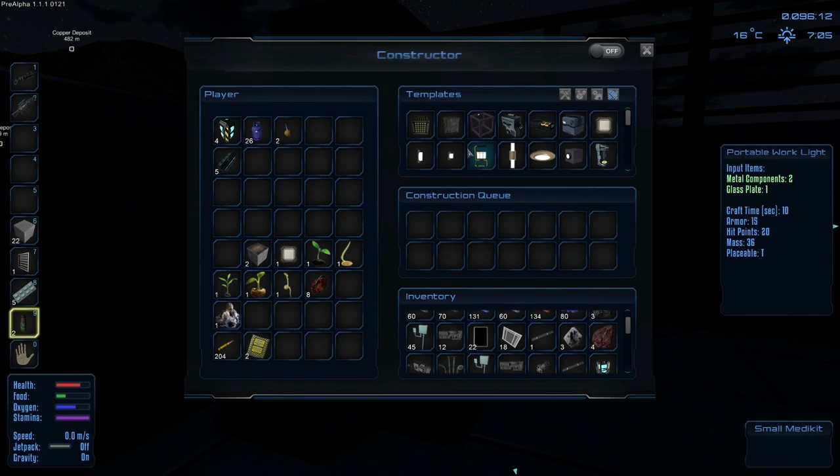Alright, the first thing we need to make for this base is lights. The problem is they have a lot of different lights and I'm not quite sure. Oh, that's for a ground vehicle. That's a sucky work light. That's an interior light. I don't know how much light it gives. I've got a bunch of different lights here, I don't know which one to use. I guess I'll use a couple of each.